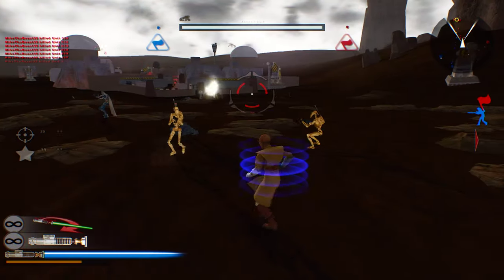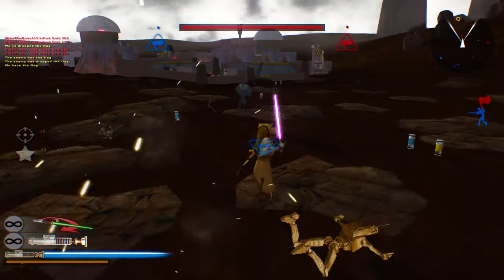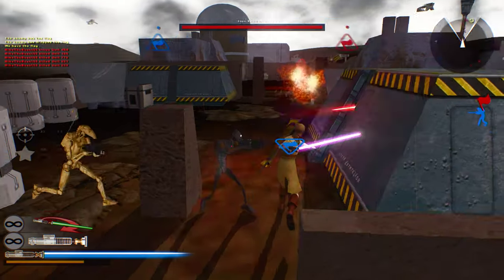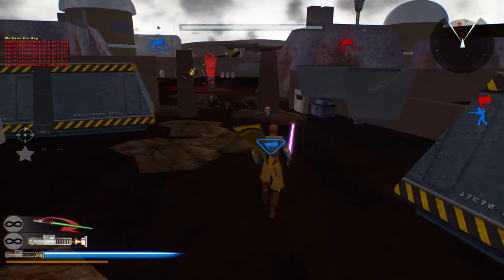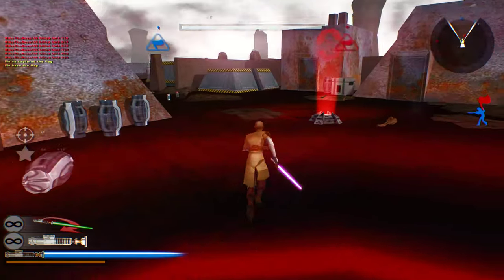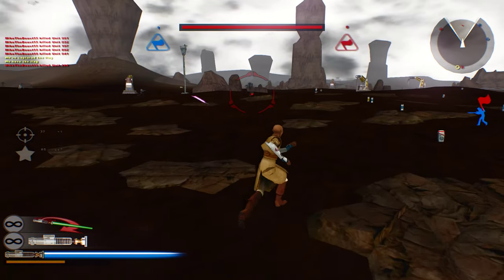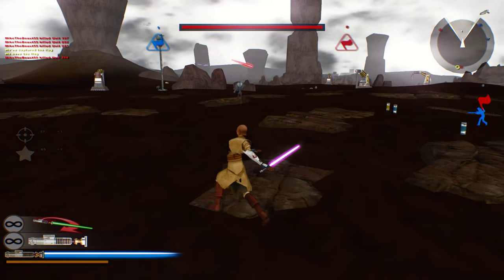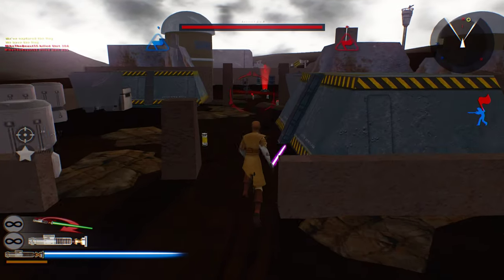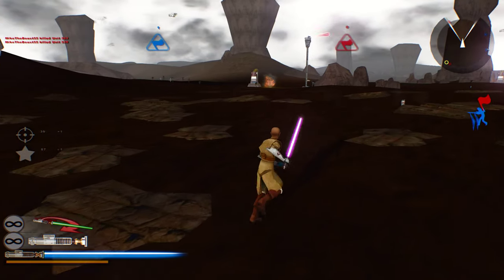We're just going to try and clear the way for the allies here. Or I guess we'll just take it, because our guys seem to be pretty damn useless at this point. No mines here? That's kind of weird. Let's defend the flag area and just let our guys take care of the work here.